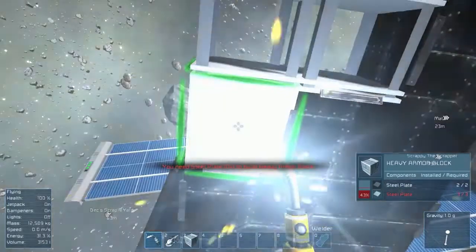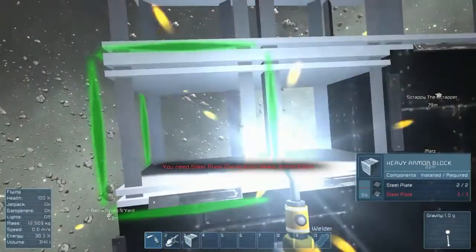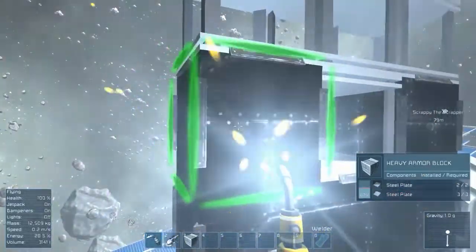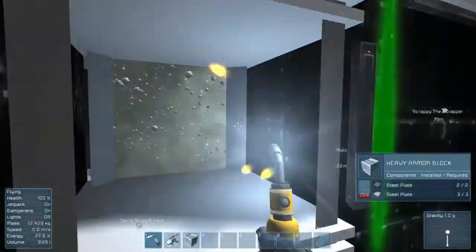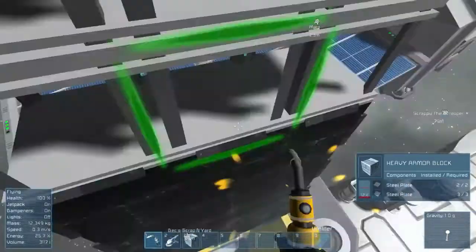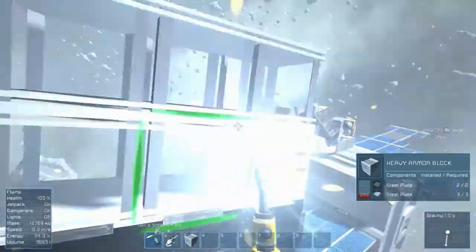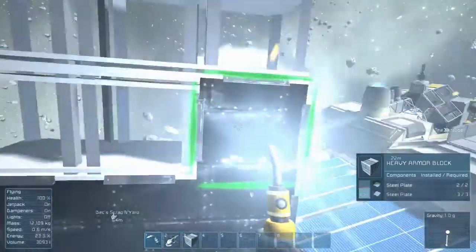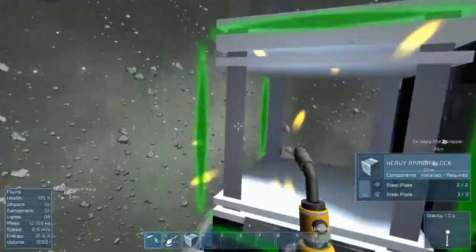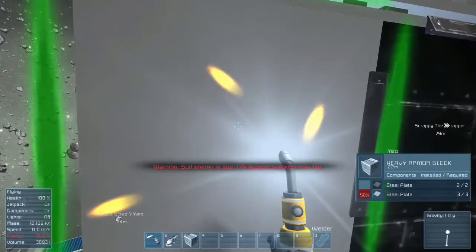I'm pushing the right button whenever it's showing me that message. I don't know what the right button is planned for. Oh, I know — it's trying to delete the block, but you can't whenever you're in survival. You actually have to grind the block away. I probably don't need that last layer there, so I'm going to go ahead and get rid of that because we're only going to use two landing gears.